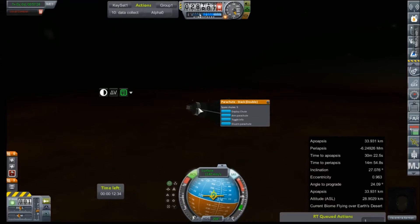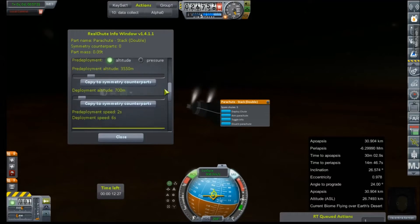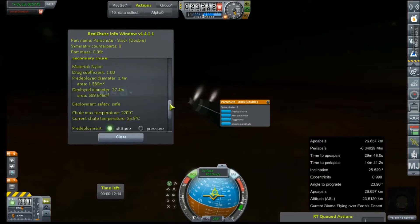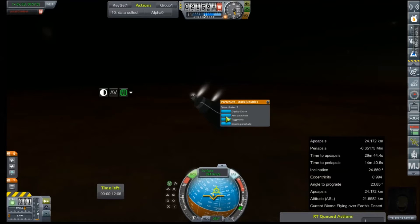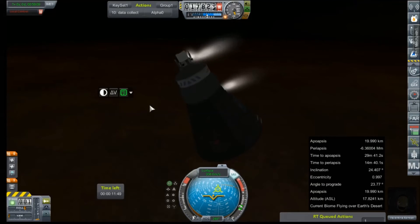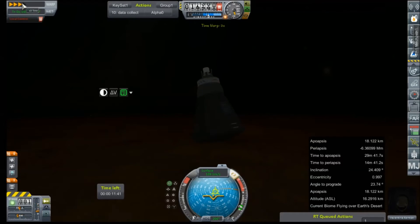Well, that is certainly not what I intended to happen. Pre-deployment — what? Why did that deploy? Let's see if one of our secondaries will go. Oh, that chute was remnant of before, although I don't see the part in there. Go ahead and turn those RCS thrusters off, and let's fast-forward until we're at our actual deployment altitude. That's terrifying.